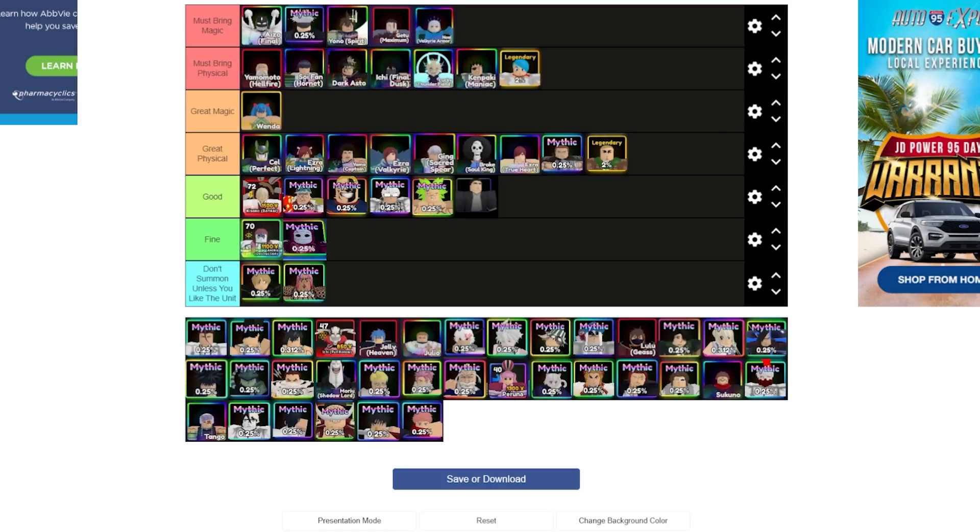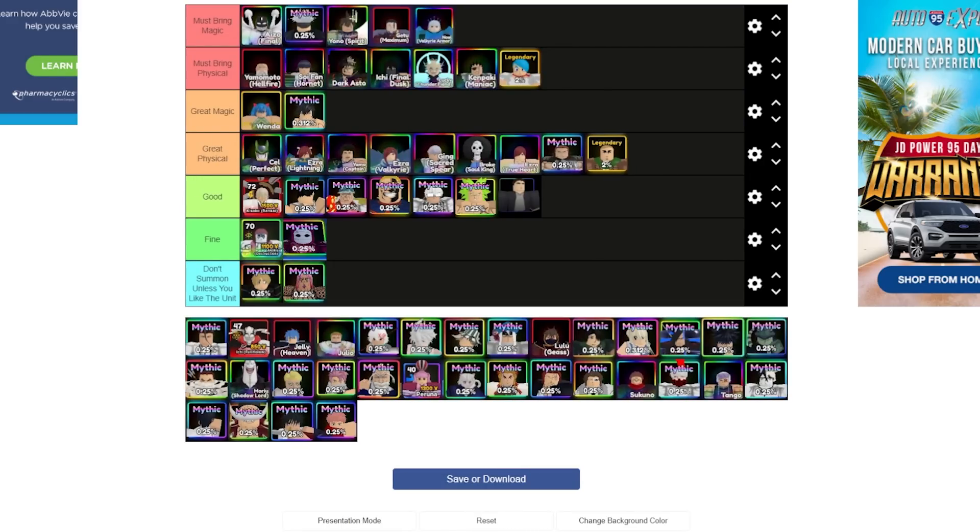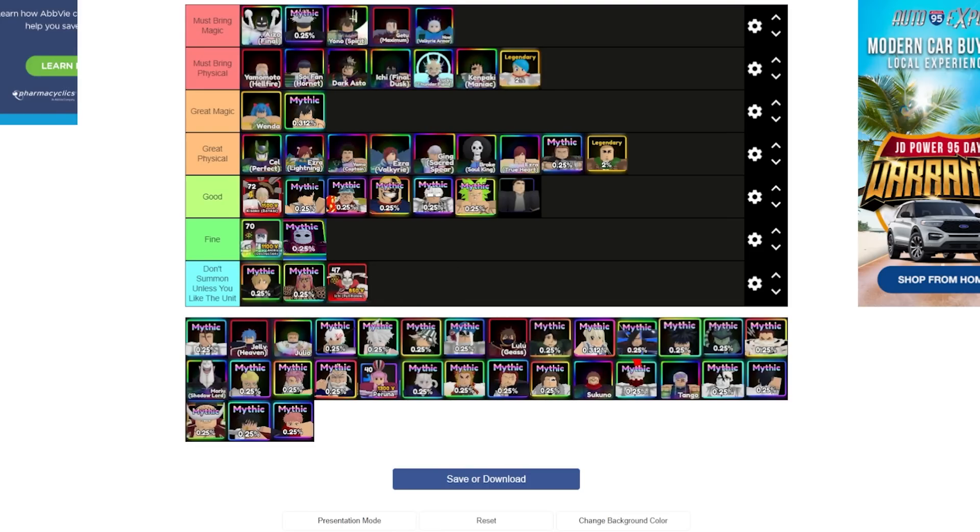Gon is magic — fully AOE, lots of range. He's good but has fallen off a little bit. Gray is a great magic user — he stuns and hits airs, and you can place him on the ground. He's not the strongest but is a unit you'd want for some support and air hitting. He's in the great magic category.